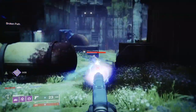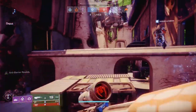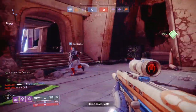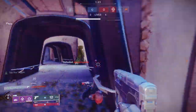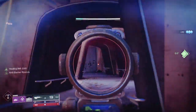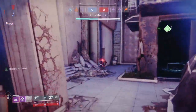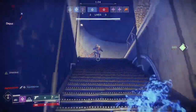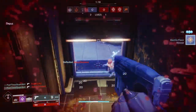In competitive, this is particularly useful because it's all about getting kills and not dying — anytime you can get a kill quickly, it helps your entire team. That's why something like Tap the Trigger is more useful than Rampage, Multi-Kill Clip, or Kill Clip in competitive, where you're not getting as many kills. Range Finder gives you that extra boost when backpedaling or fighting at medium range against SMGs or shotguns. And with the Range Masterwork, I can hit shots from farther away because range and target acquisition work together to land crits more easily and deal more damage.